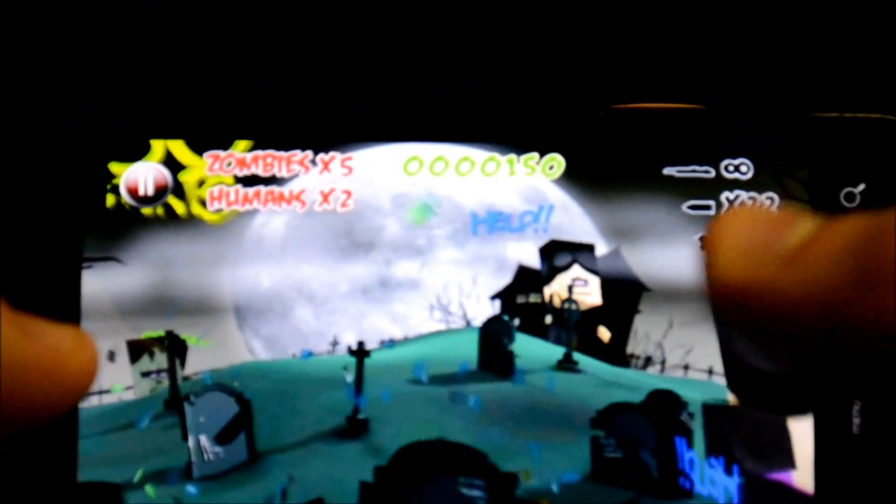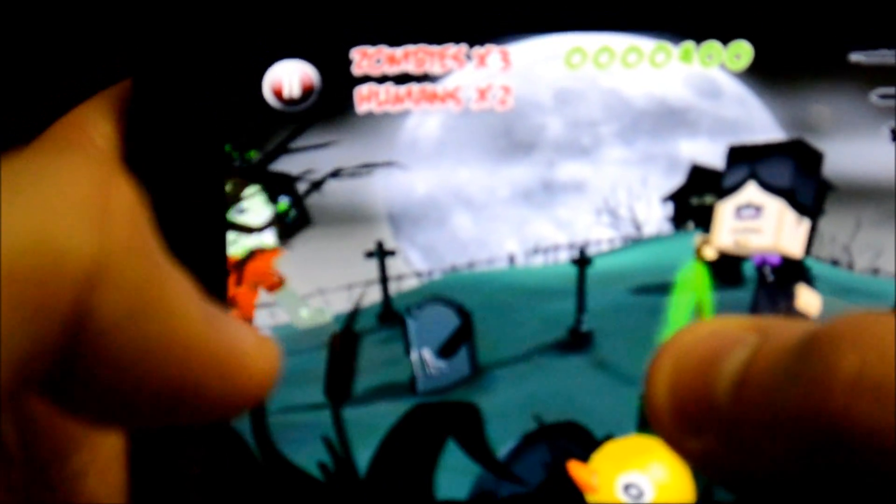You can actually tilt your phone to go left or right because you have to look for the zombies, otherwise they'll attack and hurt you. You also have a gun — you just tap on the screen to shoot, and it usually takes a couple shots. It's really fun actually.